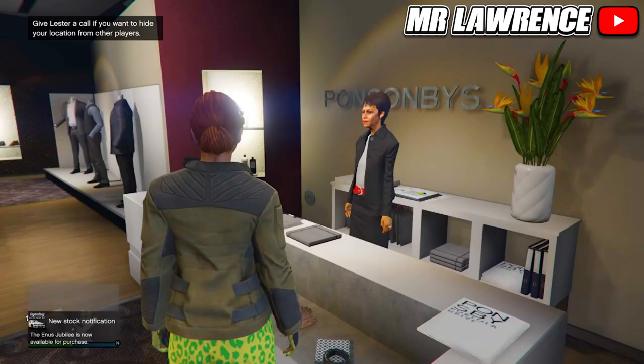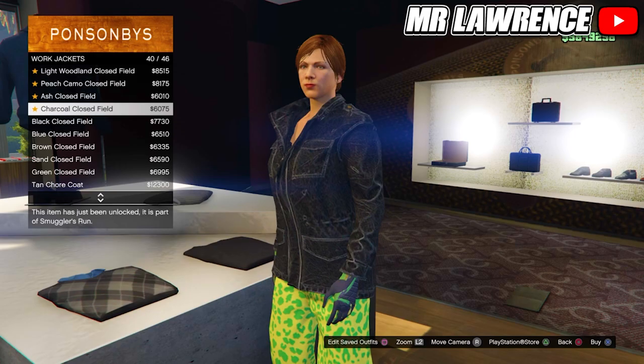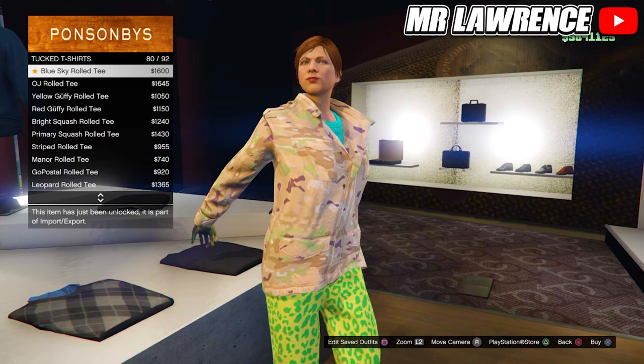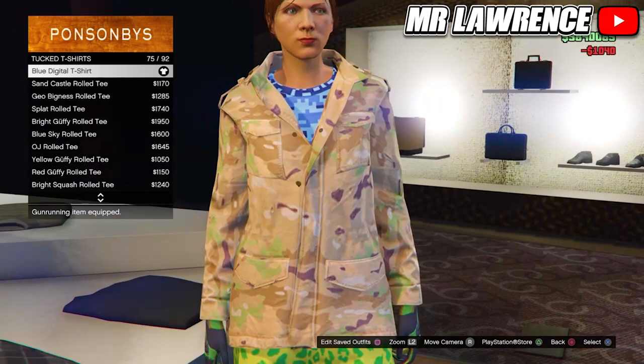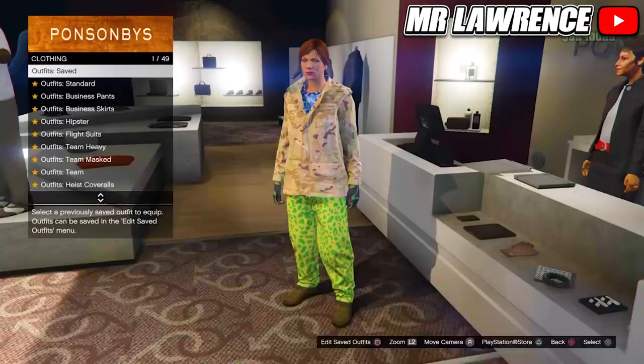Then come over to the tops again. Scroll down to work jackets and purchase the peach camo closed field, number 38. Now go to tucked t-shirts and purchase the blue digital t-shirt, number 75. We don't have to change the gloves, pants nor shoes, so now you can save this outfit in your fourth slot.